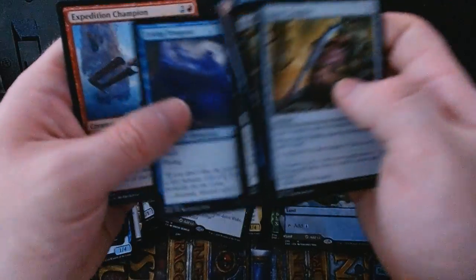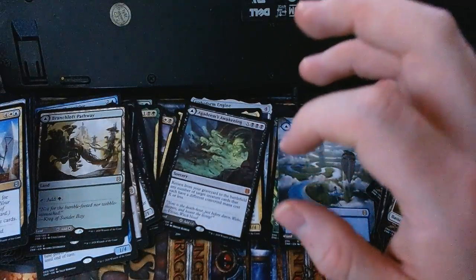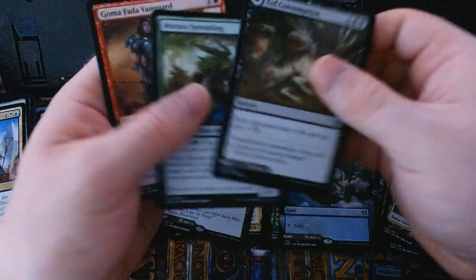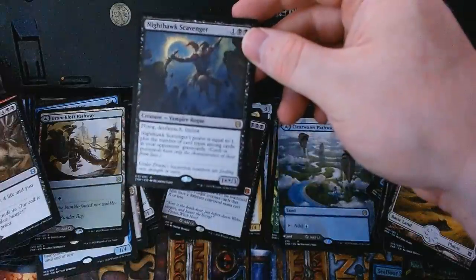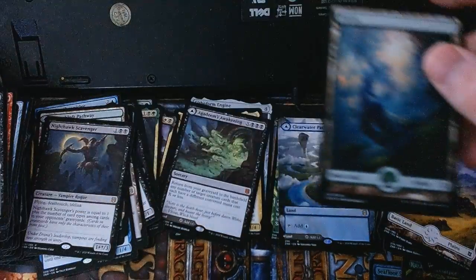Little stalker duelist, Scavenged Blade, Dreadworm. We're getting a Zoph Consumption with a Zophbloodbog on the back, little sproutling and a vanguard. Our rare for this pack is Nighthawk Scavenger, with a full-art basic Forest and a check card.